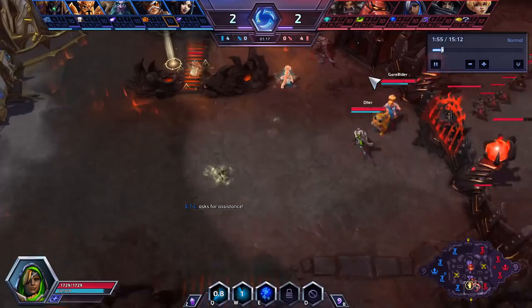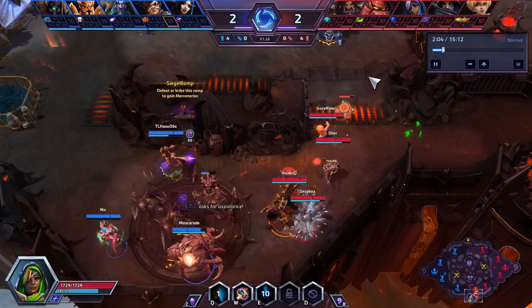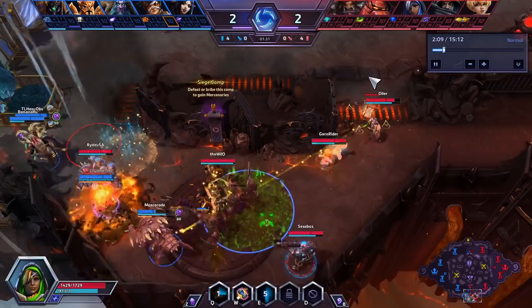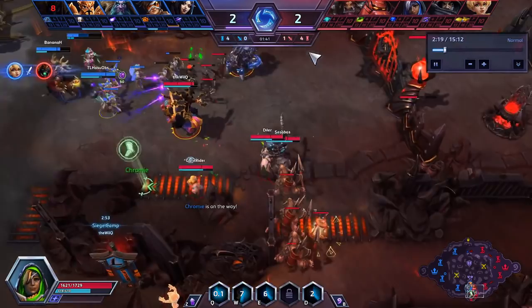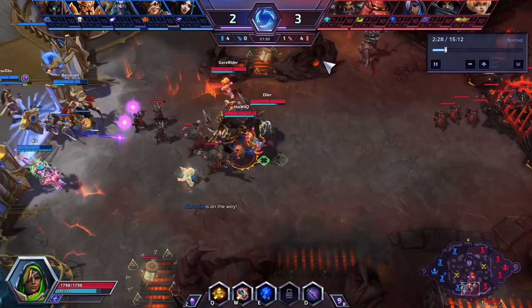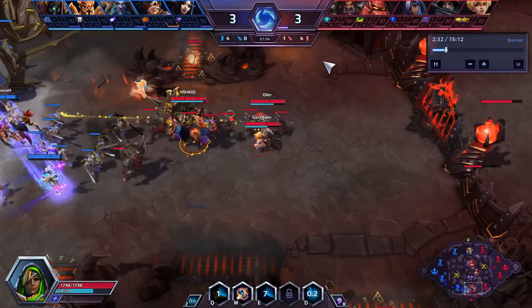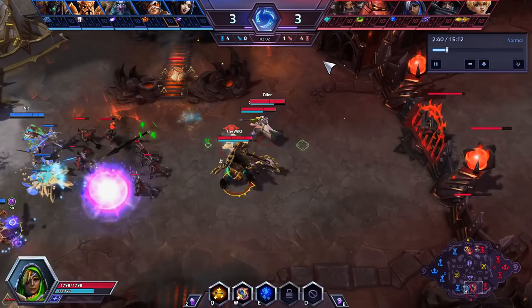So we're going to be looking at Ana. Dialer is running Ana this game, and I love the safe playstyle that Dialer plays — checking bushes with Q, making sure that there's no one just waiting in a bush trying to blow up any of his targets. The early portion of the game, Dialer's just there to pretty much keep everyone topped off. It's okay if he misses a few heals, but his early game is to top everyone off and check a couple bushes.